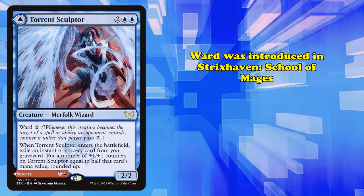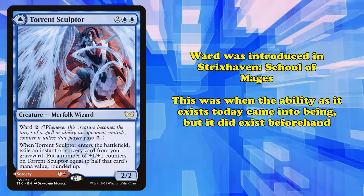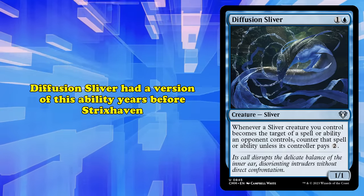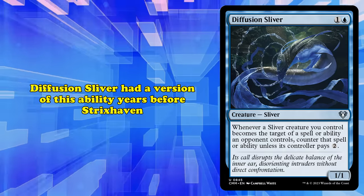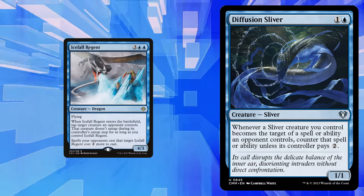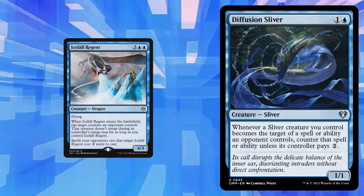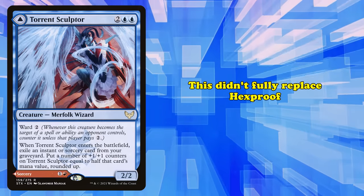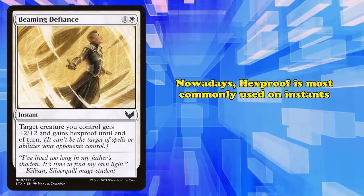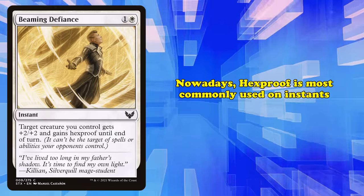Ward was introduced in Strixhaven: School of Mages. While this is when the ability as it exists today first came into existence, there were several cards with this kind of ability in the past. Diffusion Sliver had a version of this exact effect all the way back in M15. There have been quite a few cards, like Icefall Regent, that made spells that target them cost more to cast, which is very similar even if it does have a few notable differences. It's worth mentioning that this didn't fully replace Hexproof, as designers do still occasionally use Hexproof — most commonly on instants that give a creature Hexproof for a single turn, as these cards can be used in response to removal to save a creature.